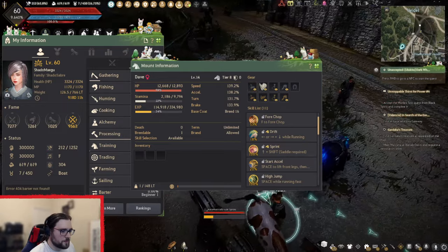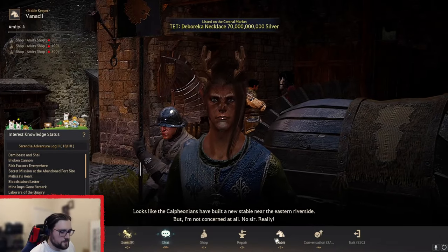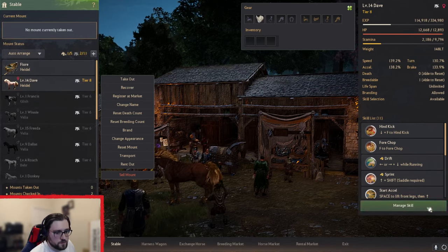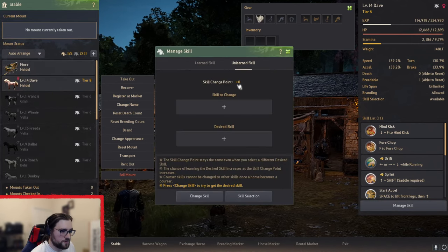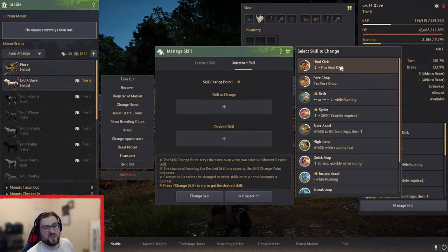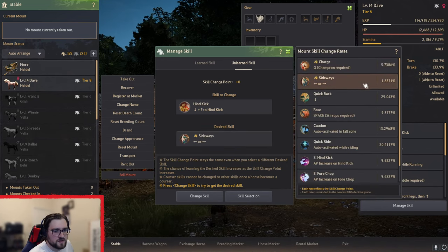There is a technique that helps if you have paid currency, but they do get given out in events. Basically, you check it in and then manage your skills. You go to Unlearned Skills and select either Forechop or Hindkick, because they are most likely to be learned — it gives you more chance to learn the skills you actually want. Then you pick, for example, Charge. As you can see, it's a 5% chance on that one. If I change it to Sideways, it's 1.8%.